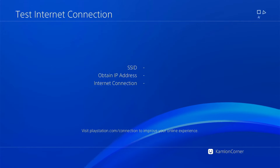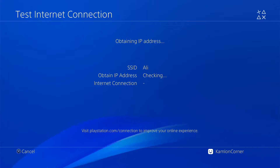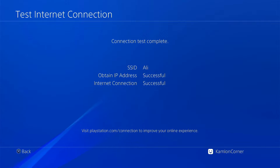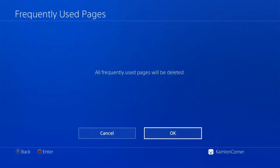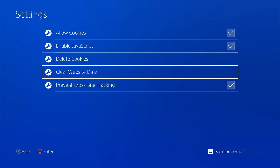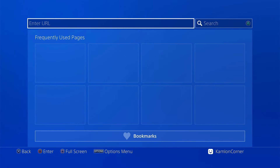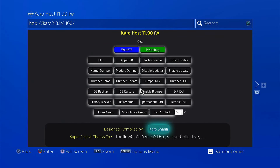Test internet connection — you should have a successful connection on this part. Now, once you are connected online, go to the browser. Press option, delete all. Back to option, settings, delete cookies and your website data. Then on the enter URL, enter this address. This should save the cache on your PS4, so the next time you access this address, you don't have to be connected online. So just let it cache.